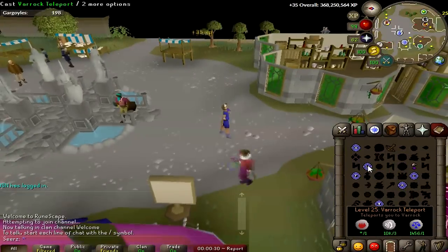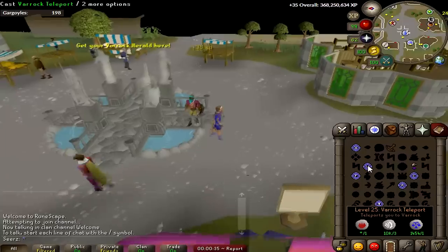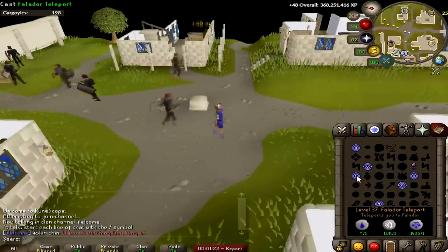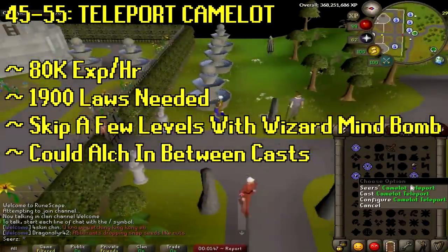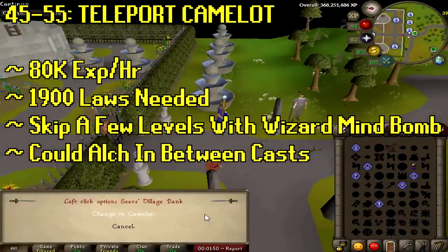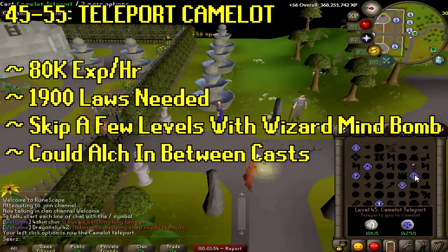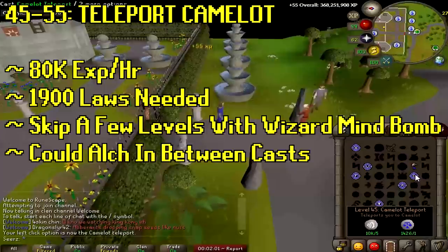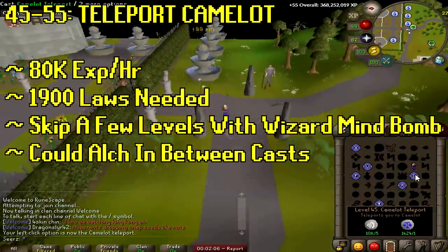I'd highly recommend AFKing splashing all the way till 45 magic, but of course you could just teleport to Varrock, Falador, or Lumbridge. At level 45 to 55 you're gonna want to teleport to Camelot for 80k XP an hour — it's gonna take you 1,900 law runes, but you can actually do it earlier if you use the wizard's mind bomb.